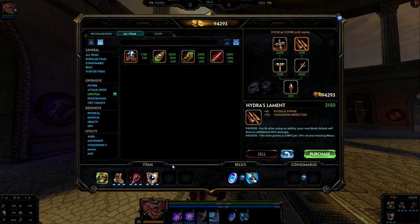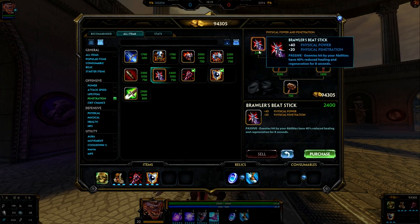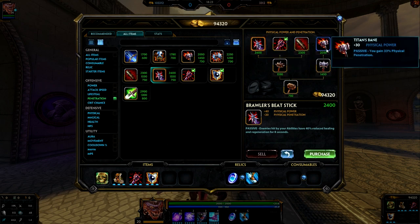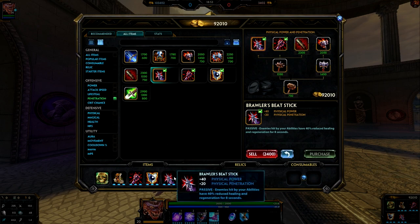If you don't want either of those two items after Void Shield, the next best bet is to go into another power and penetration item like Brawler's Beatstick, Crusher, or Titan's Bane — whichever penetration item fits your need right then and there. For now, I'm going to go ahead and go into Brawler's Beatstick for power and penetration, though you can go into Bloodforge or Hydra's Lament in this slot instead.